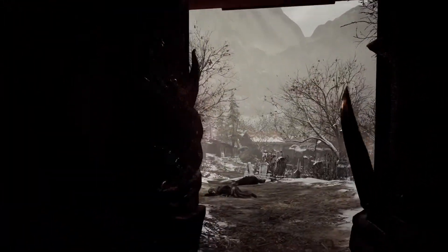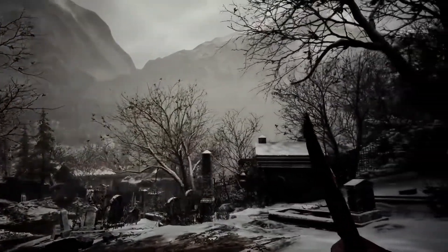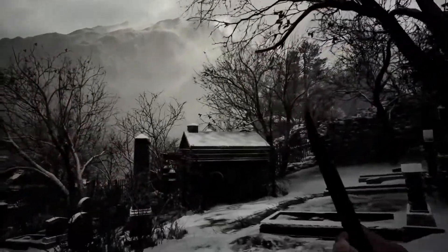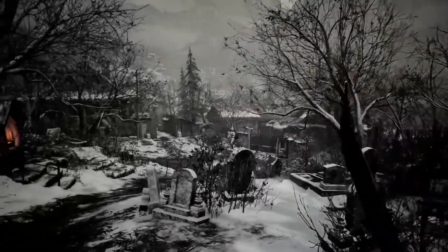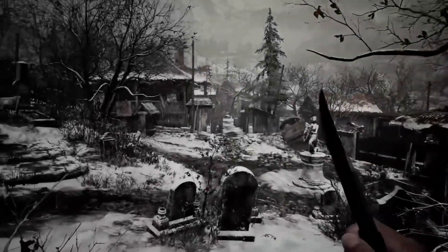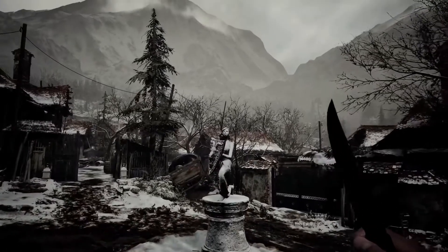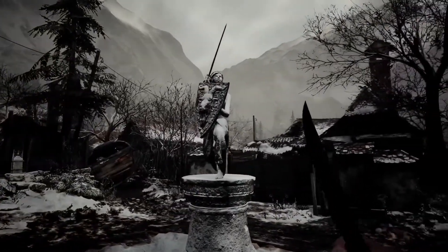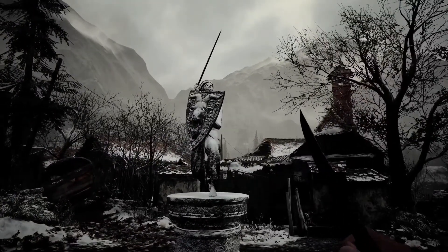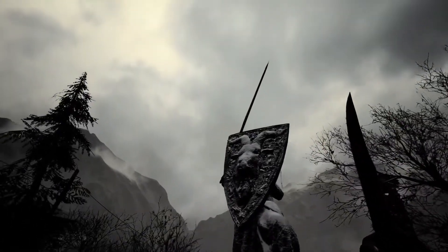So here we have the cemetery, where many of the village's residents would be laid to rest. And as we move down towards the housing area, we can see this statue with the windmill slowly spinning in the background. And it appears that there is a jewel hidden in the goat's eye.